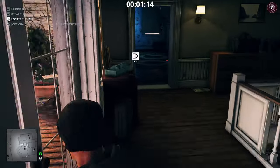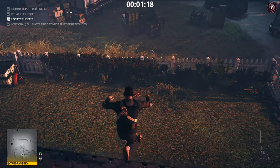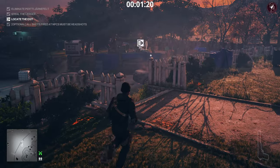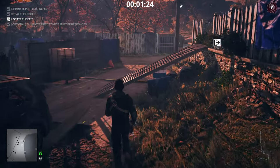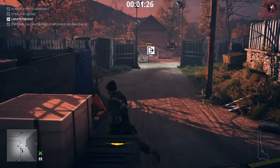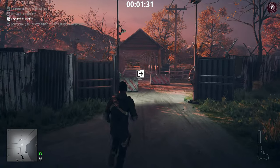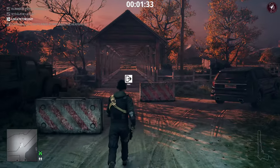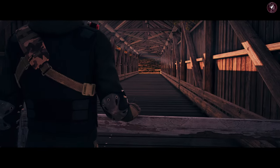All we have left is to head to an exit while avoiding cameras. Drop down off the roof, climb down the stairs — there's an enforcer nearby. There's a camera just above the exit, so get behind these crates, crouch, shoot out the camera, then head straight to the exit. That's a quick and easy Silent Assassin for level one, as long as you have the equipment.